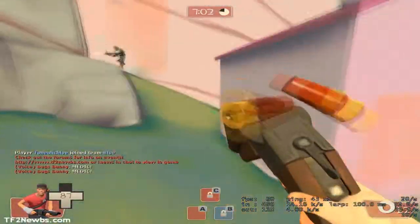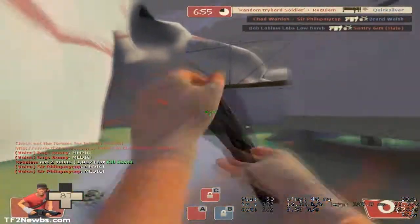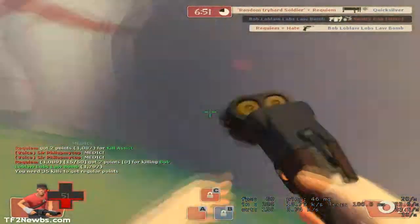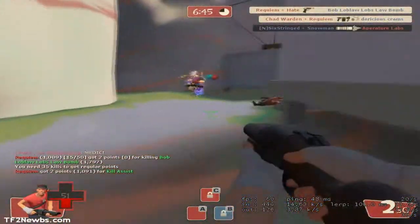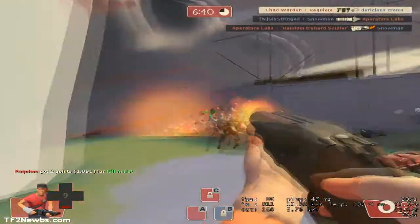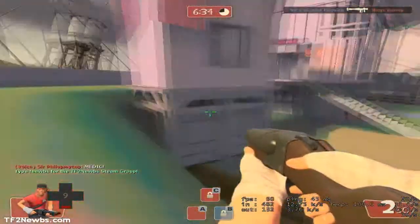Each pellet at long range is only going to do 3 damage. The 66% clip size penalty means your starting ammunition is lowered to 2 shells inside the weapon and 32 in reserve — so 2 slash 32. The reload time for this weapon is 1.65 seconds.